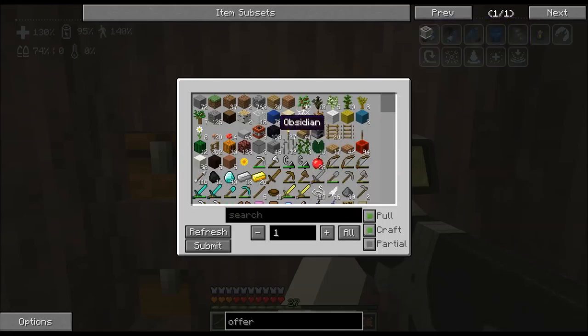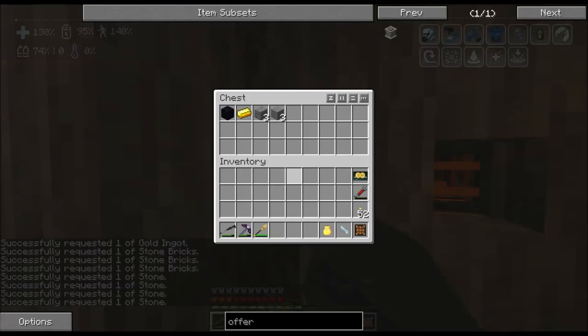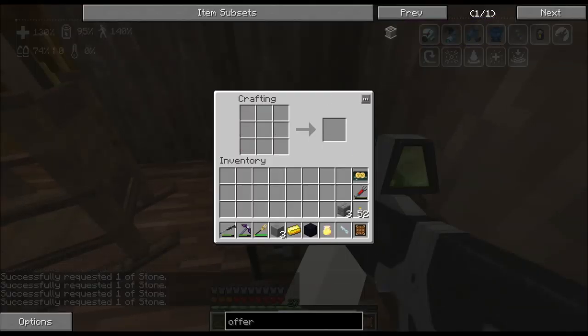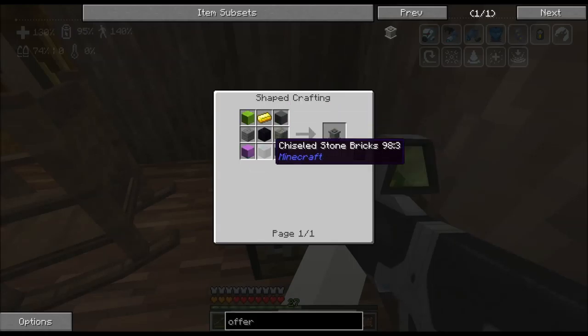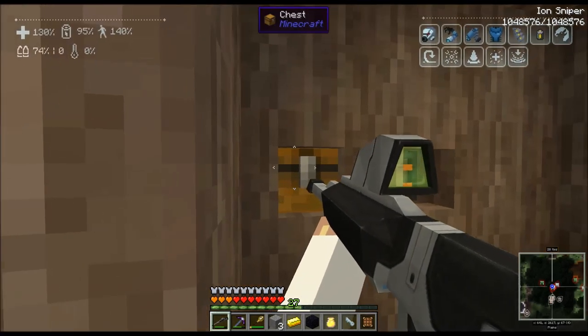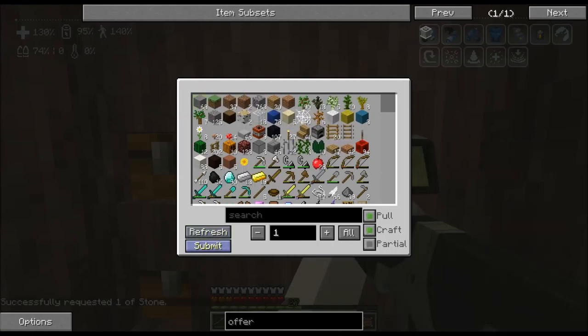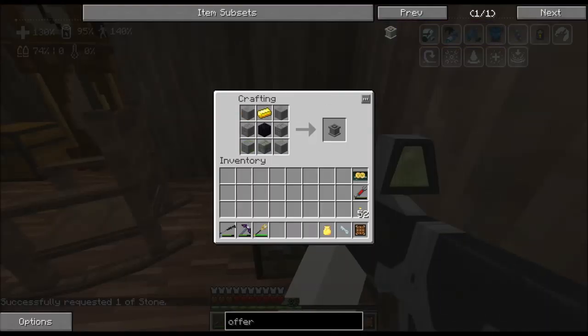The first thing we need to do is make this guy right here — the Offering Altar. I've already been looking it up, I was ready to do this. I think I needed three of these and four of these — that's how we craft it. And then shift-click in... oh, what am I missing? Gold, stone, stone, stone — that's all of it. There we go, got the altar!